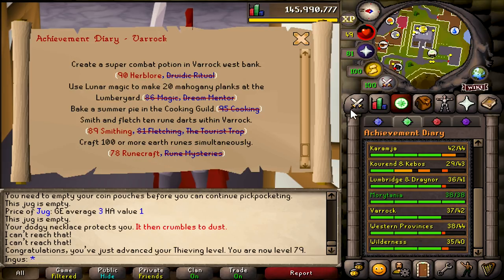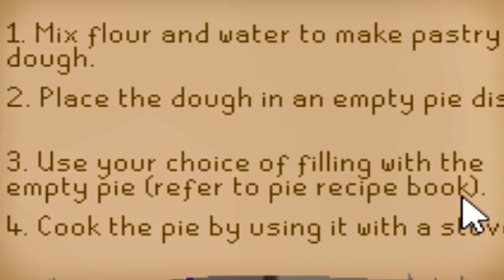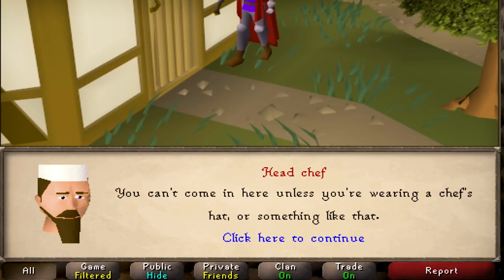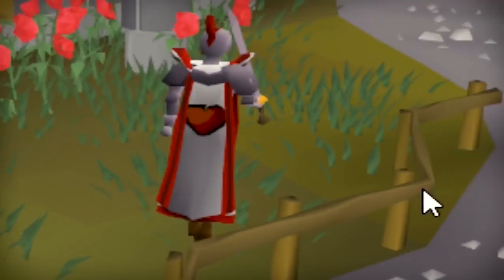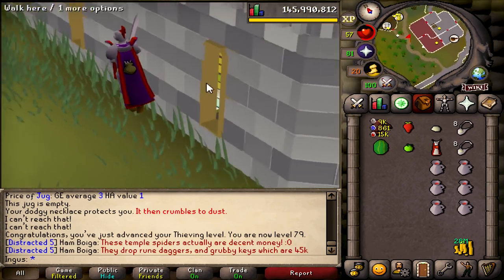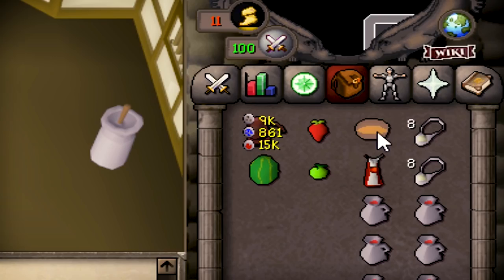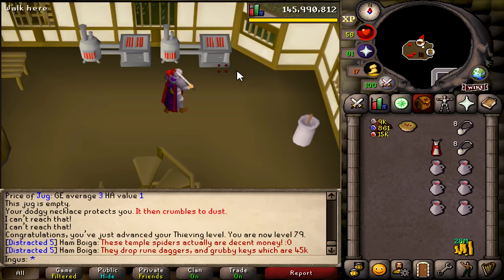Bake a summer pie in the Cooking Guild! How do you even make a summer pie? Checking the pie recipe book — you need a watermelon, a cooking apple, a strawberry, and some pastry dough, plus a pie dish. I have 99 Cooking, so this should be fine. This fashion is pretty beast — the cooking cape matches the trim nicely. Pie dish, pastry dough in the pie dish, add the strawberry, then the watermelon and apple — raw summer pie. Cook it on the range.